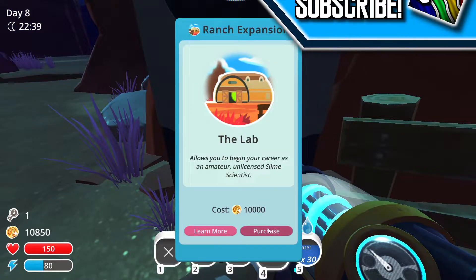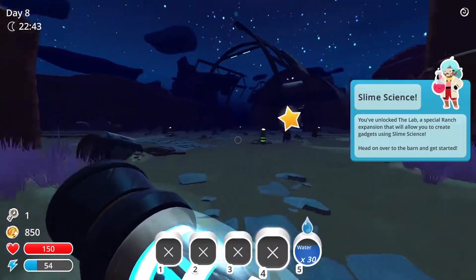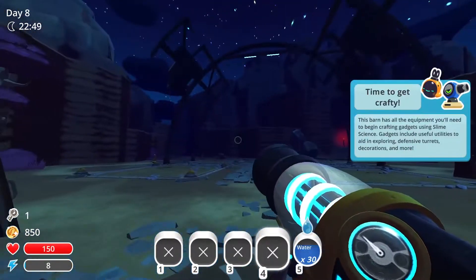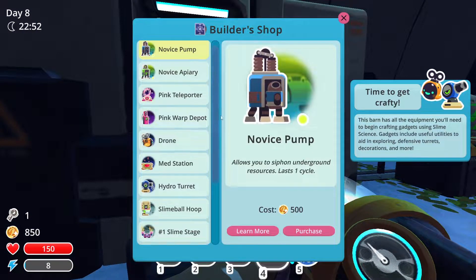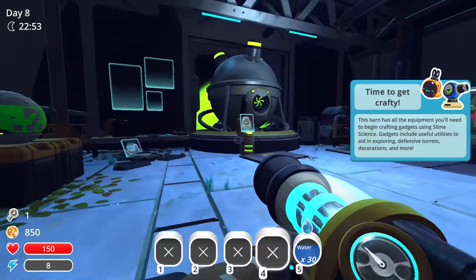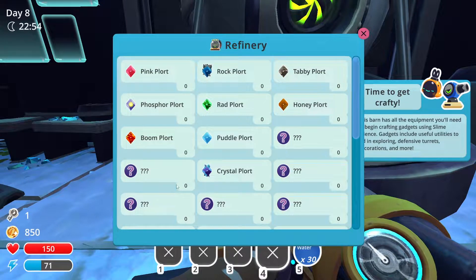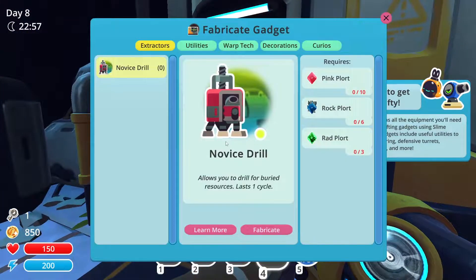Here we go - the lab. Slime science. Here we go. So look at this beautiful area. In order to make stuff, first of all you have to buy blueprints. Yeah, we need more money, but that's okay. Anyway, in between episodes we'll get money, or at least a way to get money. The other thing we need to do is shove a bunch of plorts in here so we can make stuff, and then you fabricate them. So the first thing we're going to have to do is get the drills.